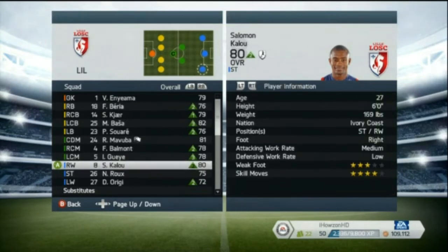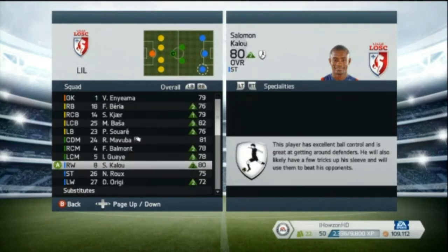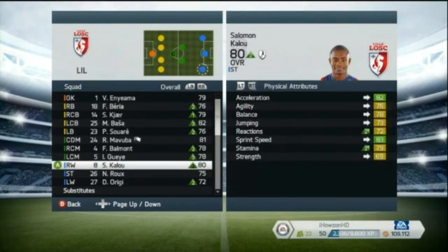On to the player information: he's 27 years old, can play right wing or left wing, he's from the Ivory Coast, and has a medium-low work rate. He's got no traits unfortunately, but his specialities state that this player has excellent ball control and is great at getting around defenders. He is also likely to use a few tricks to beat his opponents — and that is totally true based on what I saw.